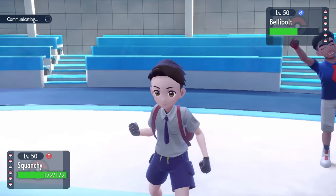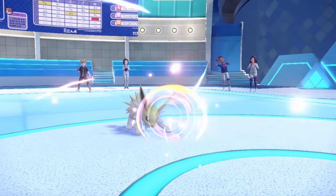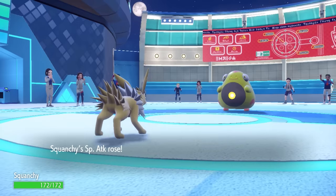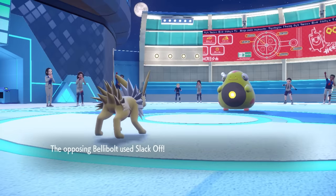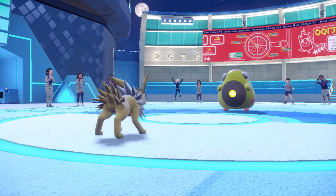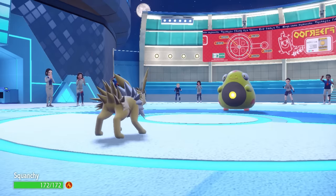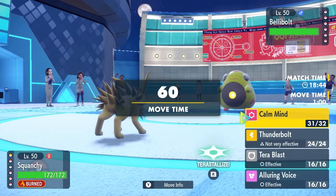I decide to go into Jolteon because I feel like they probably swap here — it kind of looks like we don't have a good matchup against each other. As I go for the Calm Mind, I figure it's just some free setup. It turns out they're actually just going to go for Slack Off, which is going to bring Bellibolt back to full HP. As I activate my Quick Feet, it kind of reveals what this Jolteon is all about.